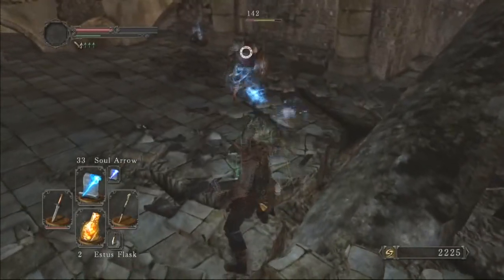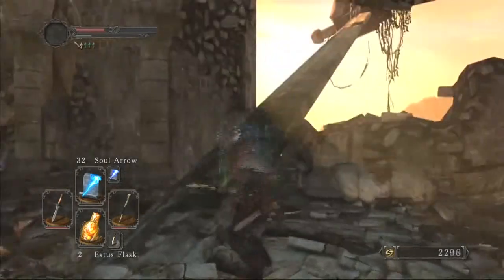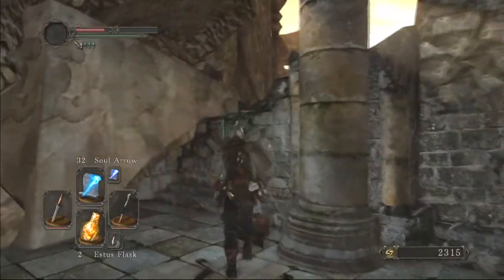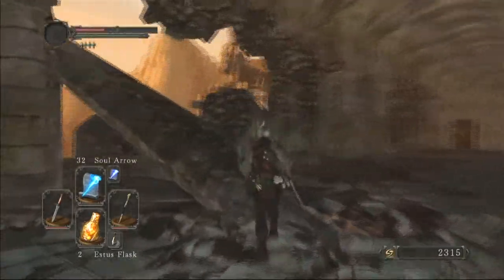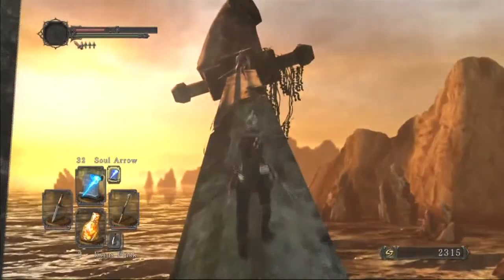Oh, he's fencing and stuff - look at him thrusting. What is this? Oh, it's a giant sword, but it's also like a platform. There's a guy at top there. Alright, more amber herbs - that's always good for me. Greater soul arrow only has 15 usages, so amber herbs will be helpful in a pinch.